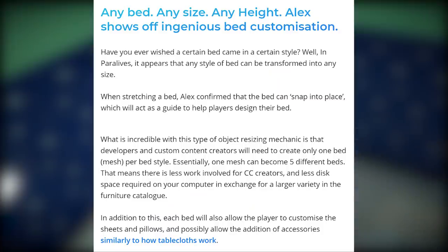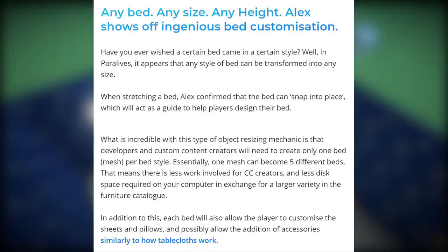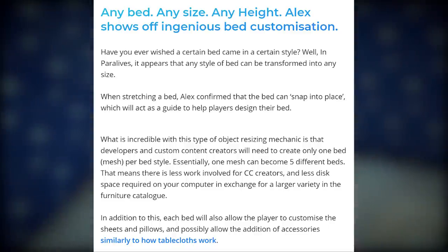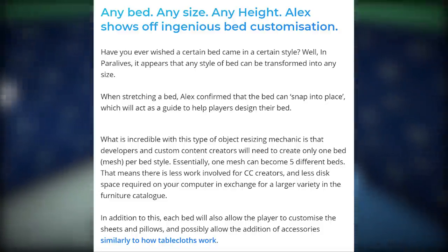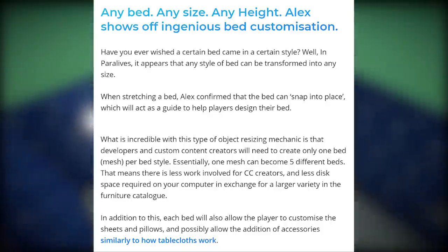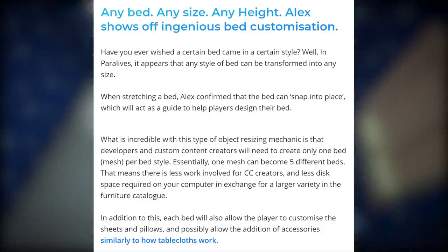In Paralives, it appears that any style of bed can be transformed into any size. When stretching a bed, Alex confirmed that it snaps into place as a guide to help players design their bed. What's incredible about this object resizing mechanic is that developers and custom content creators will only need to create one bed mesh per bed style — essentially one mesh can become five different beds. That means less work for CC creators and less disk space required, in exchange for a larger variety in the furniture catalog.